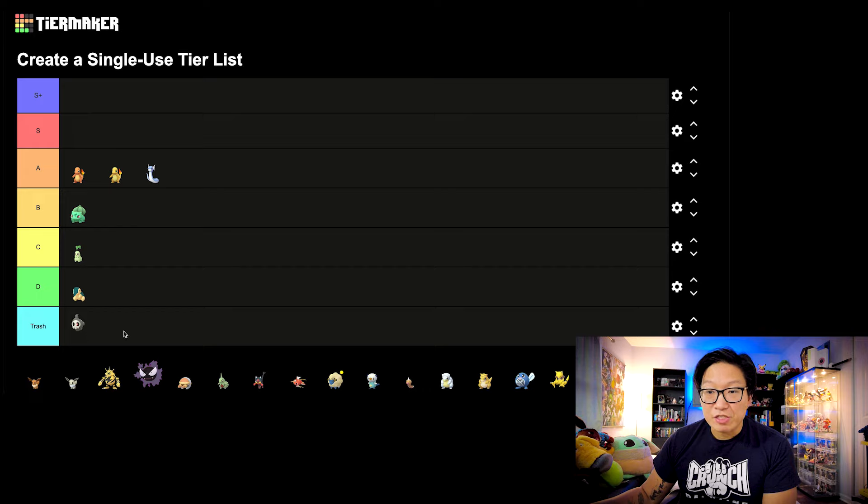Let's move on to Duskull. This is going to be a trash tier Pokemon. Unfortunately, Dusknoir with the Community Day move had no impact on the game. It is probably one of the worst Ghost types in the game. It is still pretty cool and it's an iconic shiny, but I wouldn't consider it anywhere above the trash tier.